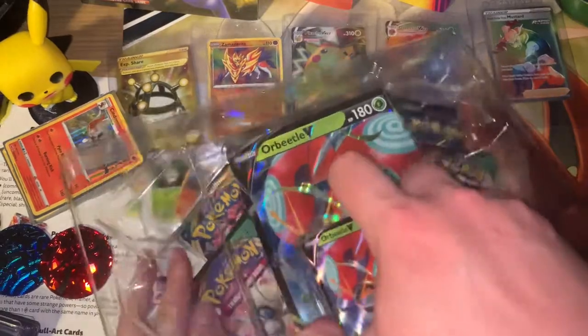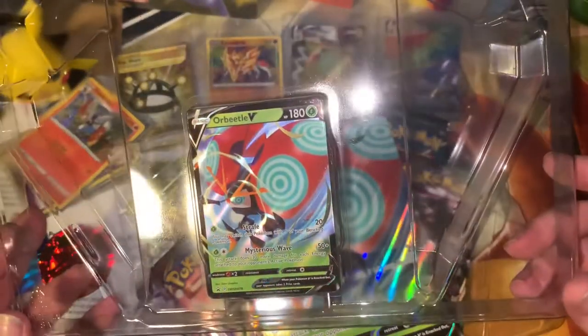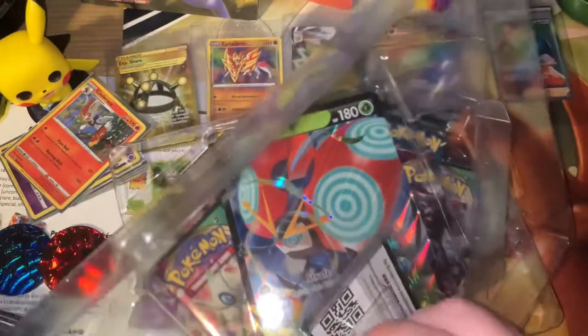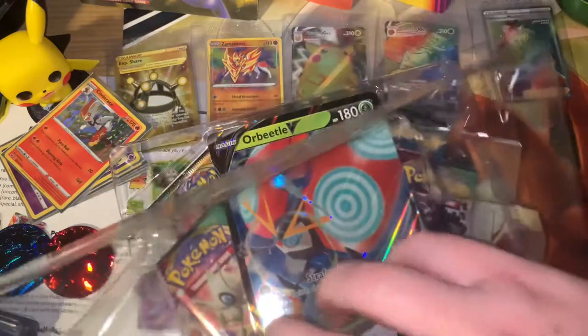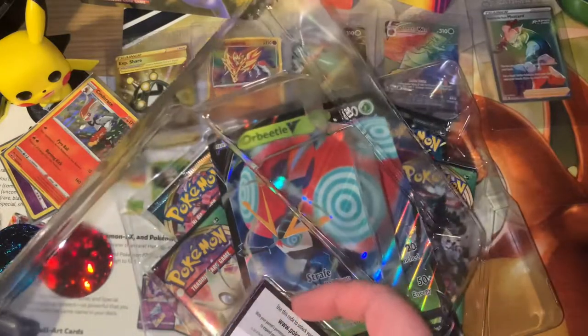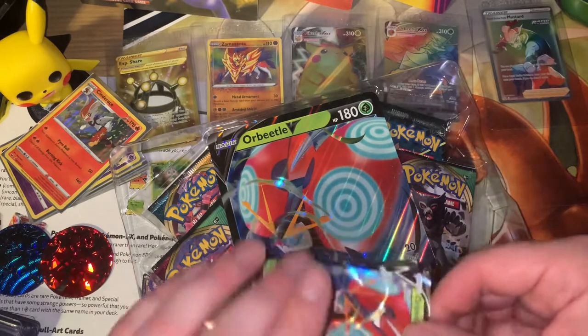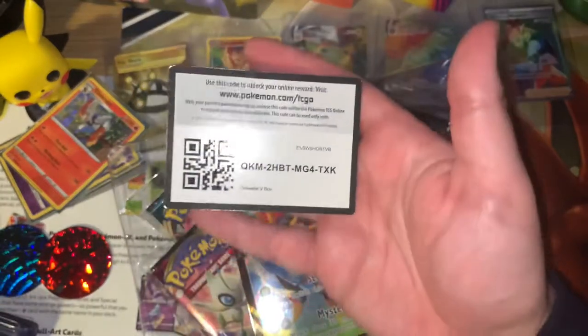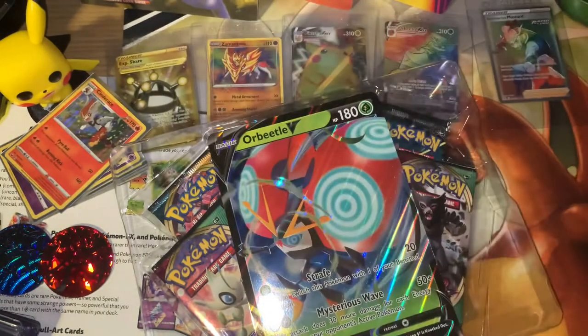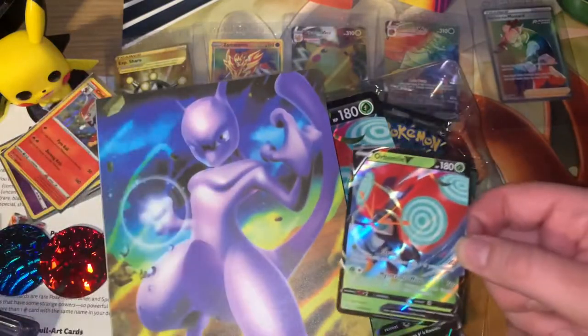There we go, bit stiff to come off. So you have the Orbeetle V promo card. These big boxes aren't very environmentally friendly at the moment — I see the tins have gone the environmentally friendly way. There's the code for the card. All my V cards are in my little folder like this.